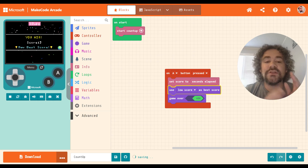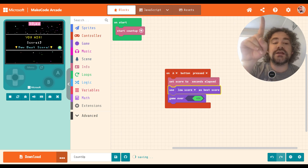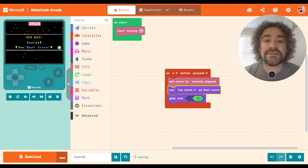So that's how easy it is to use the Count Up extension and also to change a game so that the low score becomes the best score — I taught you two things today. If you learned something new, please click that Like button. If you build something using Count Up or low score as best score, I would love to see it — share your link in the comments. Please subscribe and tell your friends and family about this channel. I'll see you later with more videos on more extensions that can help you make really good games in MakeCode Arcade.